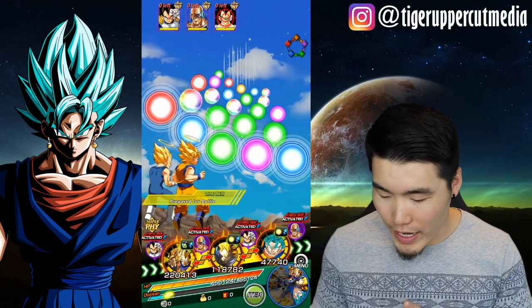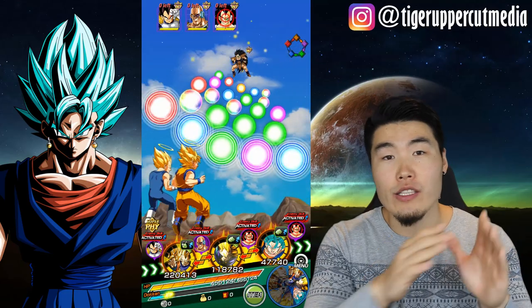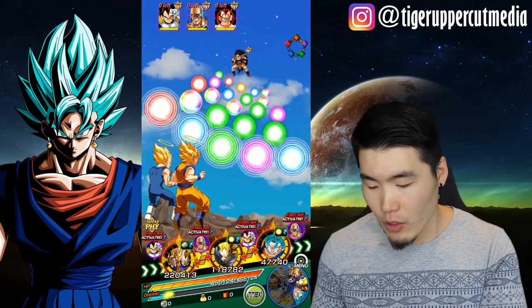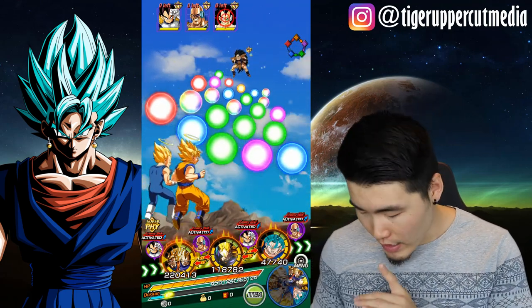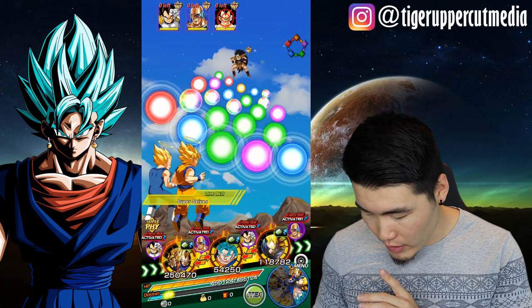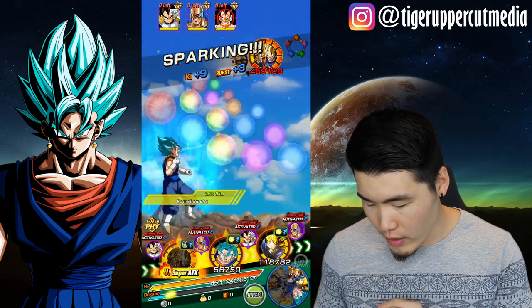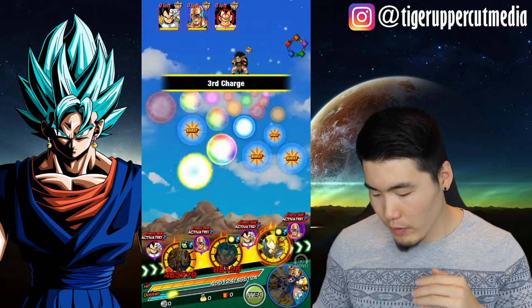We're going to go with Raditz first, because as you guys may or may not know, the HP gets lower and lower as you go down the line from left to right. So Vegeta will have the highest HP, Raditz will have the lowest, so we always start with the right-most guy when we're attacking. This rotation looks pretty good — we're going to take some of the orbs for our Gogeta, who's going to get an Ultra Super off. Super awesome, and that should do it for the other guys as well.